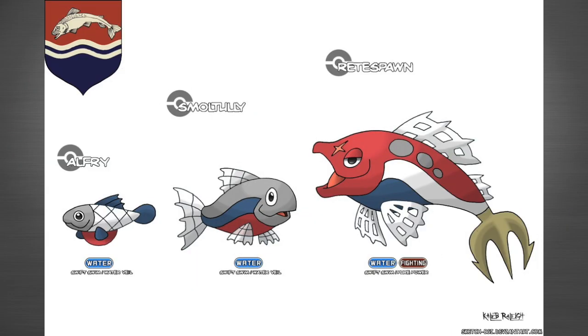Next we got House Tully, which is represented by a fish. The first stage evolution is called Alfre, followed by Small Tully, followed by Rettespan. This one's pretty basic — it represents the fish of House Tully pretty well. Let me know what you guys think of it.